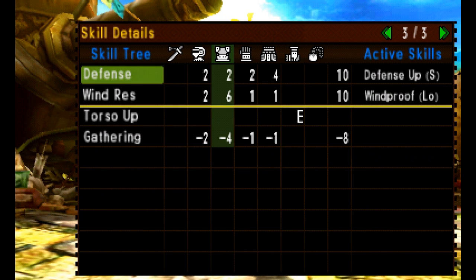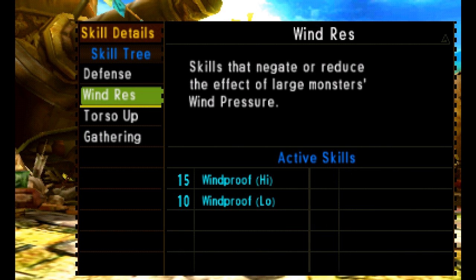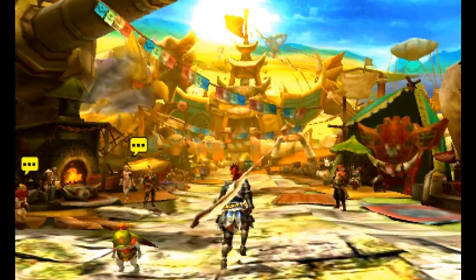We didn't show you going out getting all the little quests and things, but you have to do it. This alloy set also gives you the very useful skill of Defense Up, which gives you a defense boost — very handy for this boss — plus a little bit of a Windproof skill, which can also be useful.